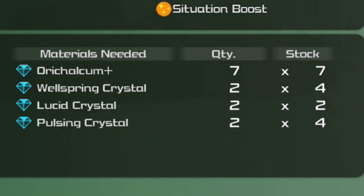In order to craft the ultimate weapon, you will need seven copies of the Orichalcum Plus material, two copies of the Wellspring Crystal material, two copies of the Lucid Crystal material, and two copies of the Pulsing Crystal material.